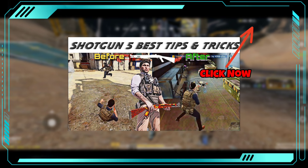Sometimes crouching becomes a problem when you jump from high places. Apply another setting and take full advantage.